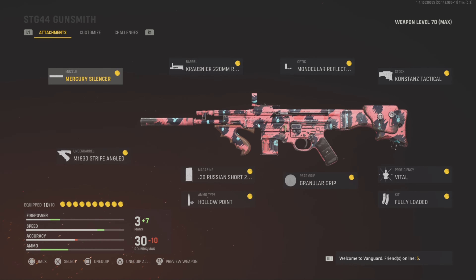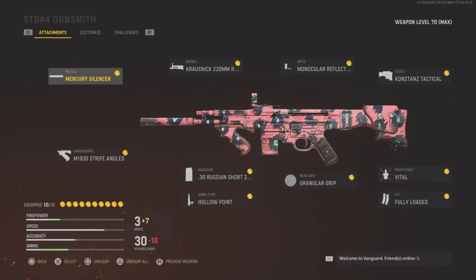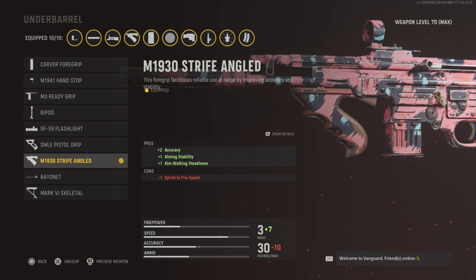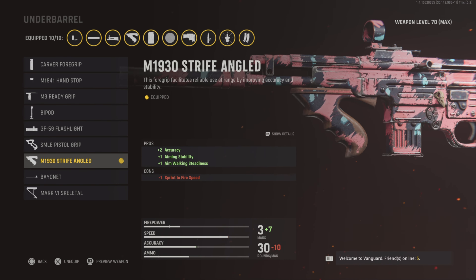For the muzzle you want the Silencer Mercury. For the under barrel, you can run the M1941 Hand Stop for more speed, or you could use the Striped Angle for more accuracy and stability while you're aiming.